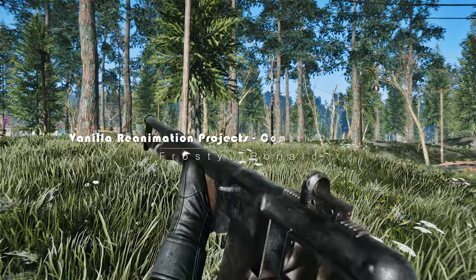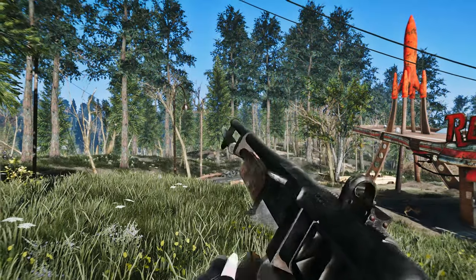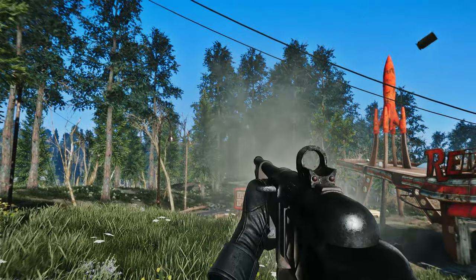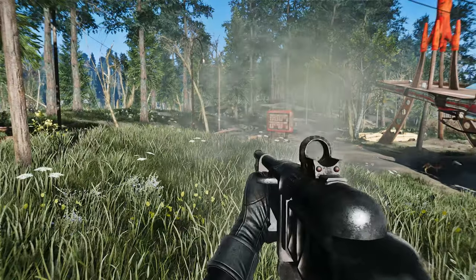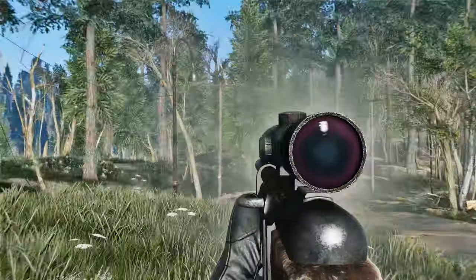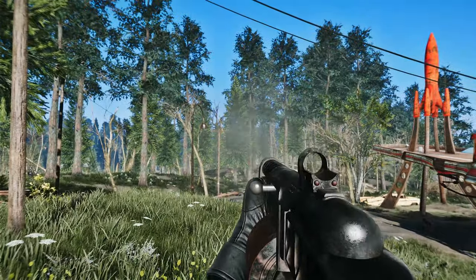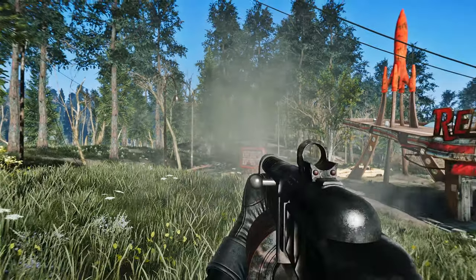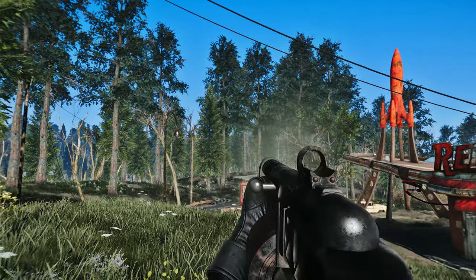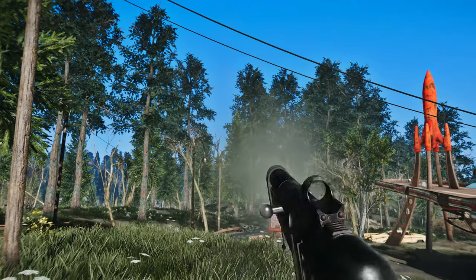Next up, we present the remarkable Vanilla Reanimation Projects Combat Rifle and Shotgun mod. This mod is a game changer as it completely overhauls the lackluster vanilla animations for the combat rifle, shotgun, and other weapons that share the same animations. Say goodbye to the outdated visuals as this mod injects a fresh and modern feel. From reloads to firing sequences, every aspect of the combat rifle and shotgun's animations has been thoughtfully redesigned. Prepare to witness a stunning transformation that will elevate your Fallout 4 experience to new heights.